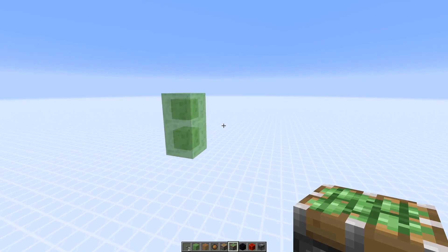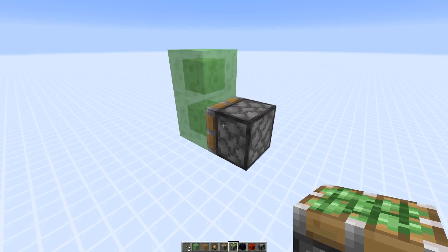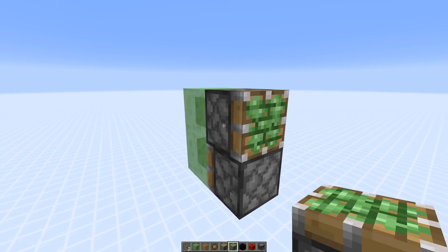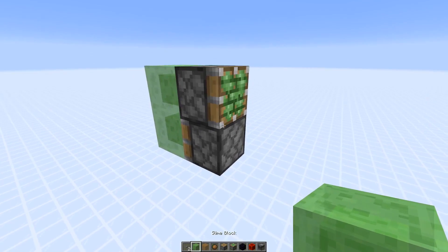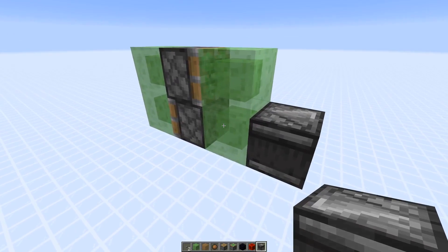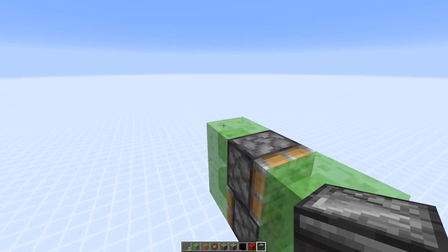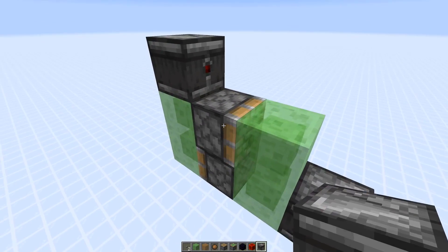Here's a block-by-block tutorial showing you how you can build this. I'm going to start with two slime blocks, then add a sticky piston that points into it and a sticky piston that points away from it. Then you add two more slime blocks right here, and you want to add an observer that points into the slime block powering the bottom sticky piston. You also want to add an observer at the top powering the top sticky piston.